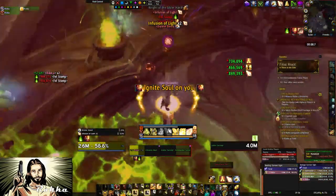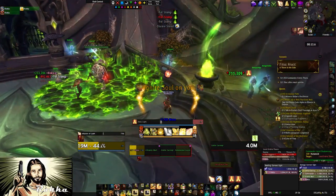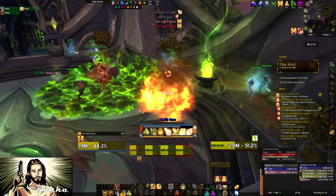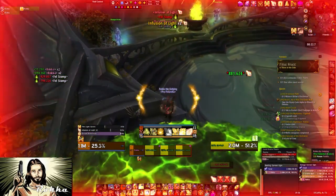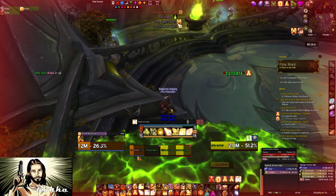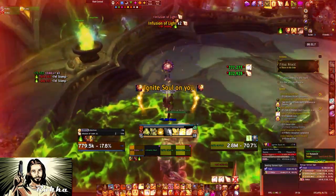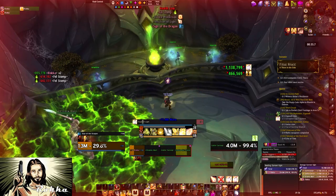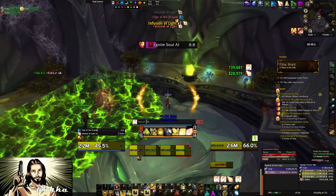Now in this phase — the final boss — the most important thing is to not heal yourself to full. When you get the Ignite Soul, the boss jumps on you, you will lose quite a bit of health and get the Ignite Soul debuff. Keep yourself low, because this is basically the same mechanic as Night Bane in Karazhan — you will do as much damage to everyone else as you have HP when the Ignite Soul explodes. Keep yourself below 50% HP.